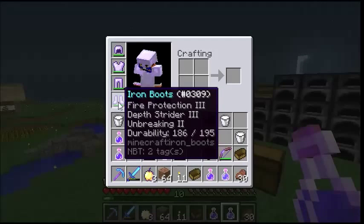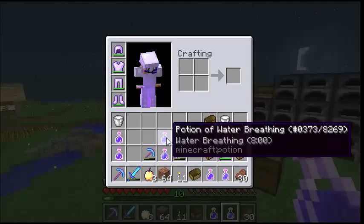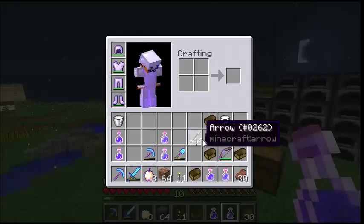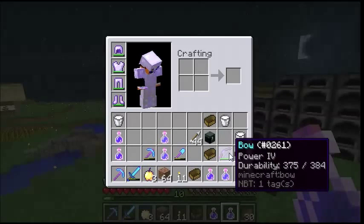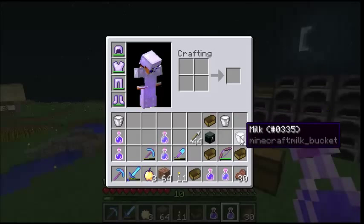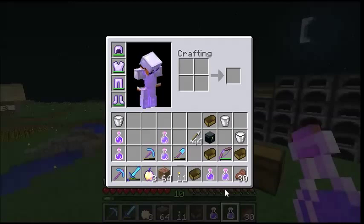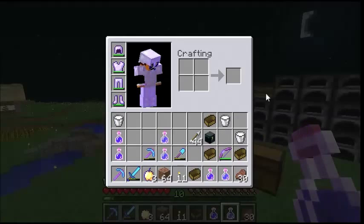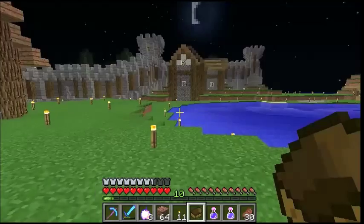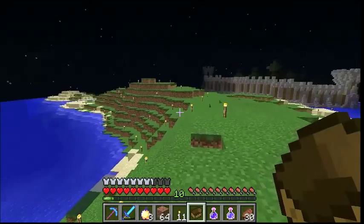Alright, this is what my inventory looks like as I get ready for this. Key notes here are Depth Strider 3 on the boots and Respiration 3 - although with water breathing I don't think that's going to be an issue. Night vision - super power. I got four boats just in case anything goes wrong. I don't think boats are going to be very useful underwater, but I've got backup supplies. I've never done this so low before, so taking on that ocean monument - let's find out.